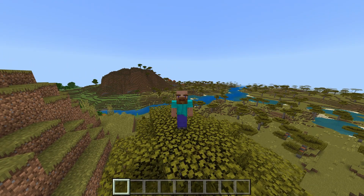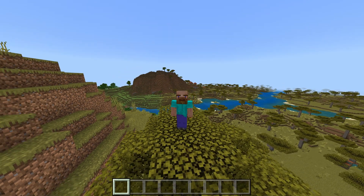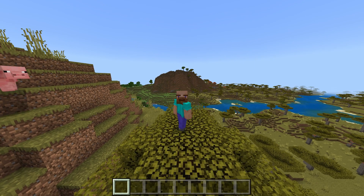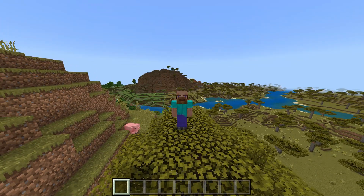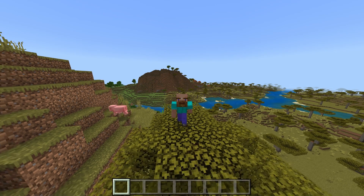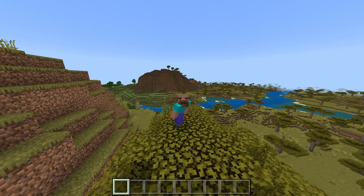Once enabled, you'll be able to sneak under 1.5 blocks just like in Java Edition. We also have the Cherry Grove, a biome with pretty cherry blossom trees found in mountain biomes usually alongside meadows. Pigs, rabbits, sheep, and bees spawn here, and it comes with a new cherry wood set and a new flower called pink petals scattered on the ground.